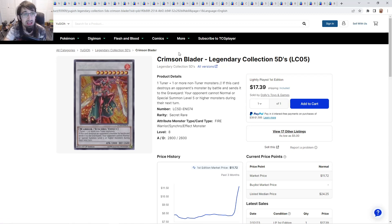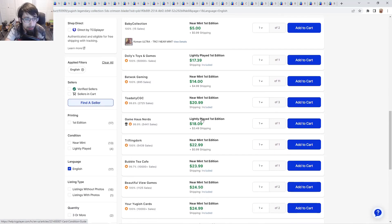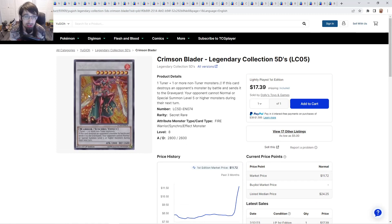Starting with Crimson Blader from Legendary Collection 5 — this card pops up basically whenever we have a meta-relevant deck that uses a level 5 or higher monster, because when it destroys an opponent's monster by battle and sends it to the graveyard, your opponent cannot normal or special summon a level 5 or higher monster during their next turn. For Kashtira, if they let this go through, they're essentially locked out of summoning. Secret rares are about $21, you can get them for $14 with $5 shipping. It's a high rarity card in a set where there aren't enough copies for everyone, especially after multiple buyouts.